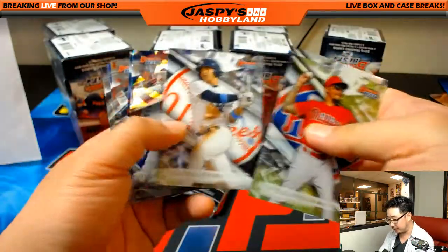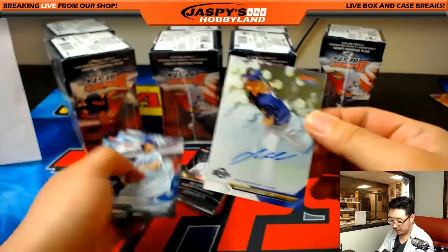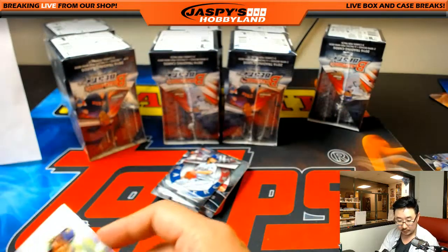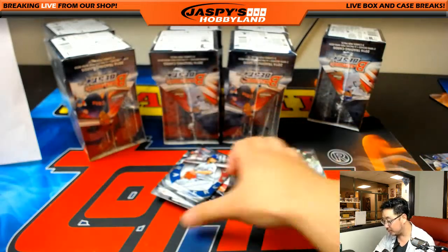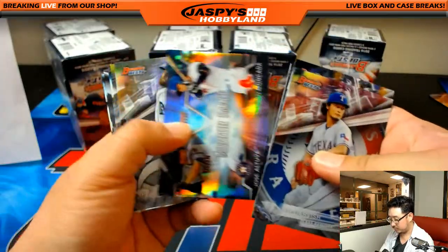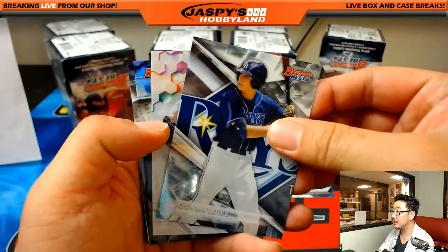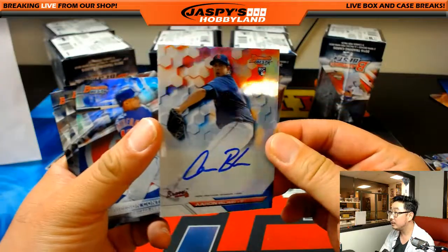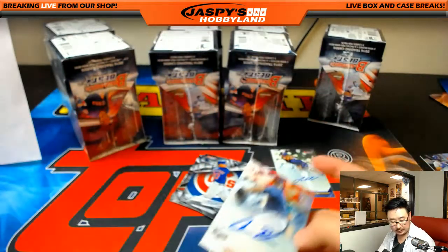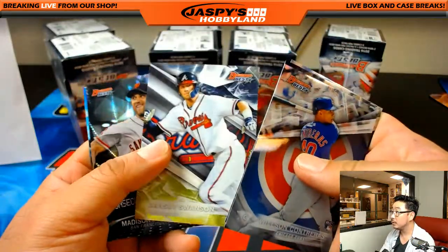Second mini box. Two more autographs to go. Let's hope I don't miss any autos this time. Josh Hader for the Brewers, Nick Jones with the Brew Crew. And the next autograph is Aaron Blair - nice one for the Braves. Jake with that one, nice.